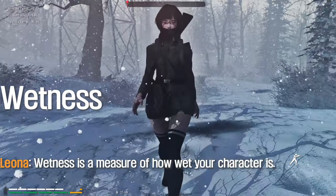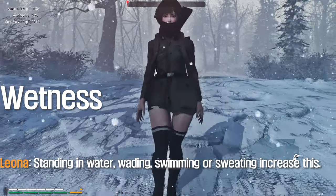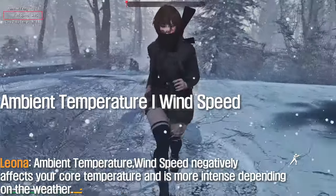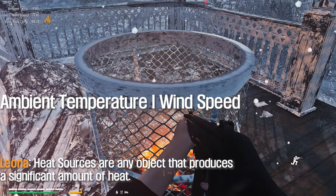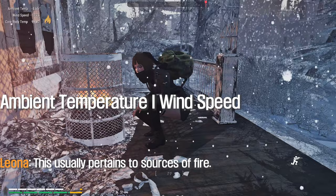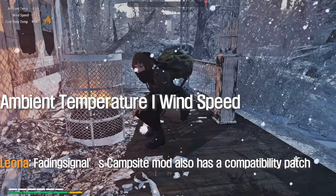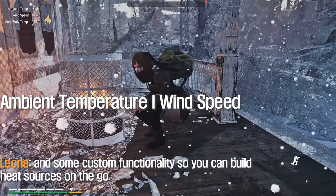Wetness is a measure of how wet your character is — standing in water, getting wet, or swimming increases this. Wind temperature negatively affects your core temperature and is more intense depending on the weather. Heat sources are any objects that produce a significant amount of heat, usually pertaining to sources of fire. The Campsite mod may also have a compatibility patch and some custom functionality so you can build heat sources on the go.